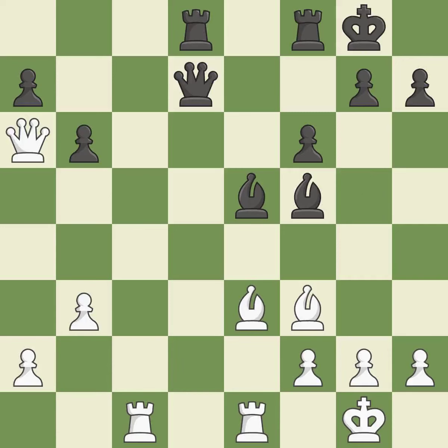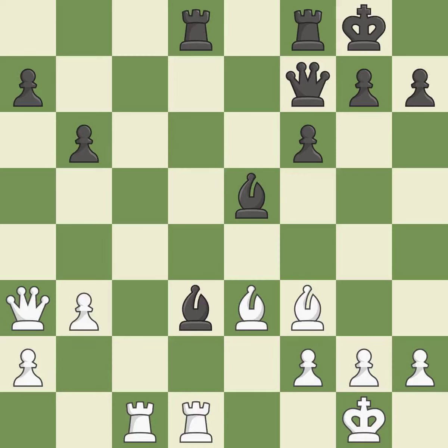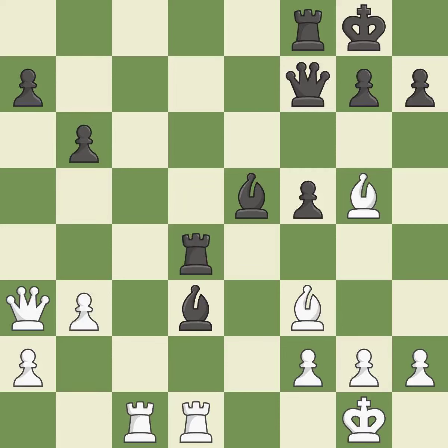The bishop is now on a square that is more secure. By posing a threat to a queen and compelling it to flee, this wins a tempo; it is quite good. The queen is now on a square that is more secure; it is ideal. Among the best actions — it is quite good. That is a logical response; it is quite good. While not a mistake, that is also not the wisest course of action. This accomplishes this by posing a threat to a rook and compelling it to flee; that's good. The rook is now on a square that is more secure. When a bishop moves away from being attacked, this gains a tempo.